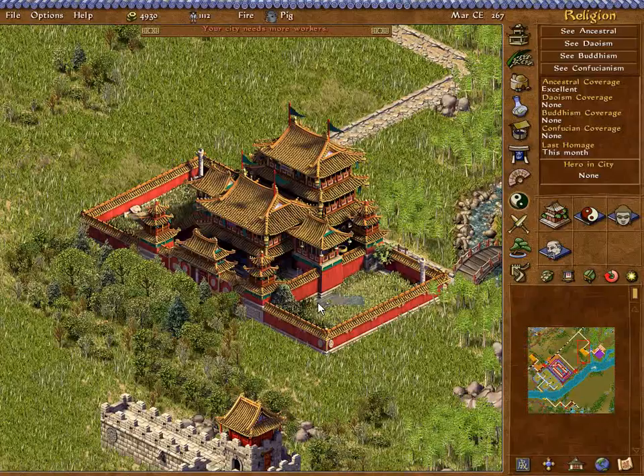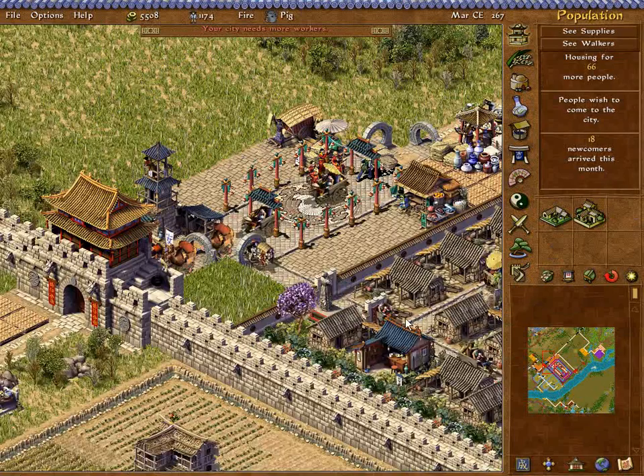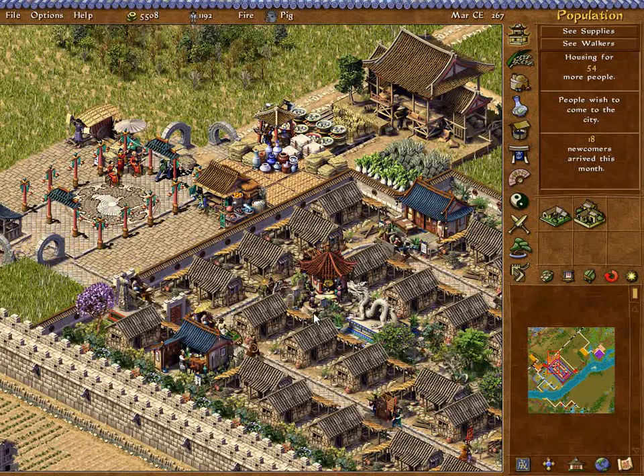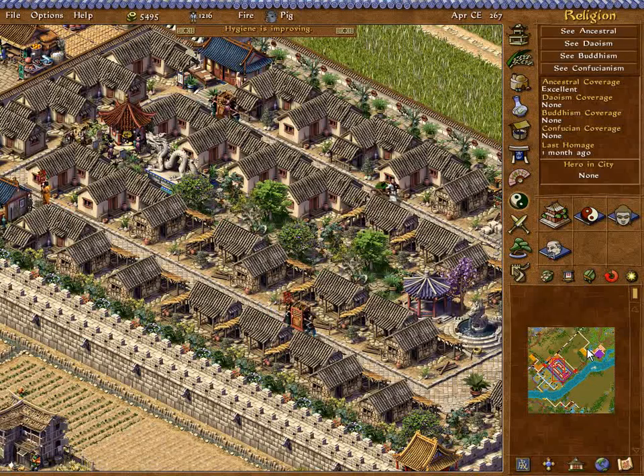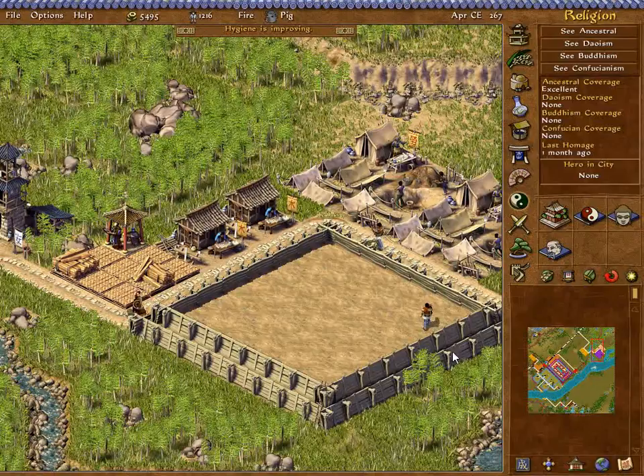I've set up the palace out here. My city needs more workers — how's that coming along? Herbalist. Now that I have a palace, I could get Nuwa to come in and get me some animals and such things, which would be nice. But I may as well just wait for the temple here to be built.